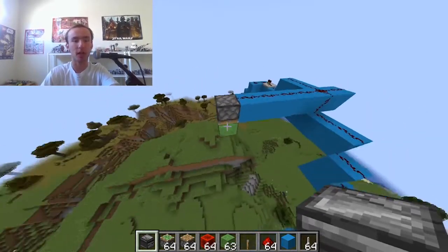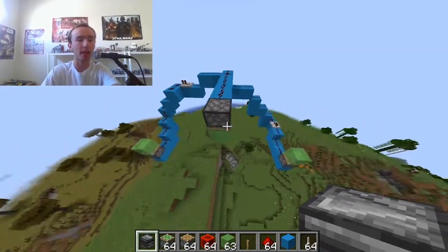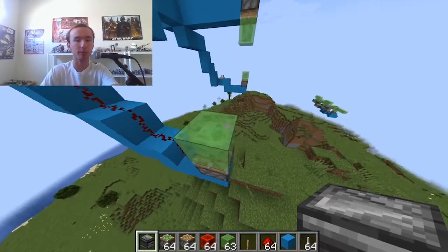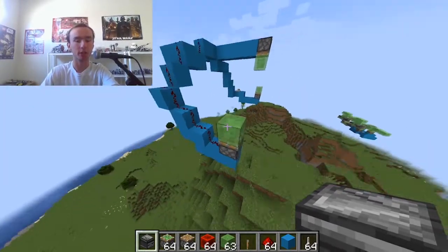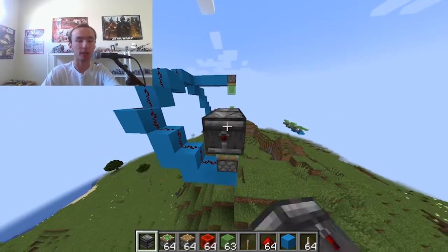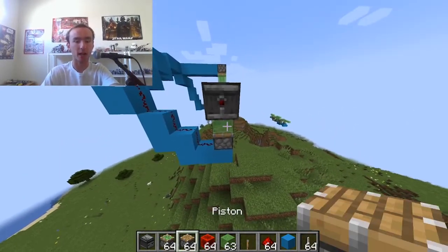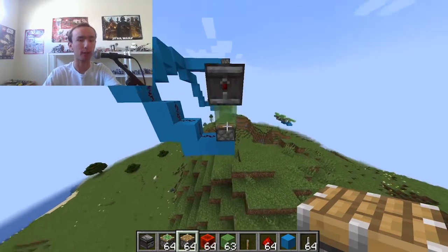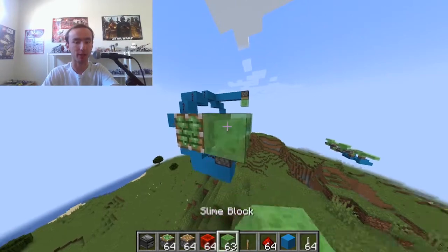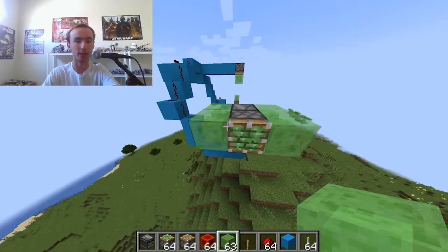There will be a redstone button at the end of the video that we will use to start this contraption. So what you're going to want to do is place an observer like this — this is going to be the back of the plane right here. Then you're going to want to take a sticky piston — make sure it's a sticky piston, it won't work if it's just a regular piston. Then you're going to place slime blocks on the right and left sides of it.